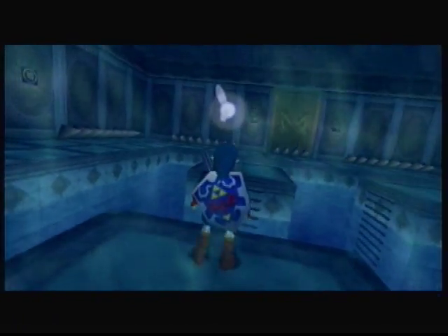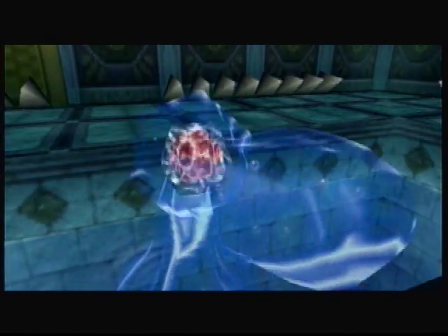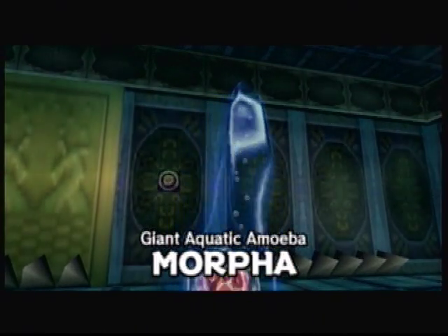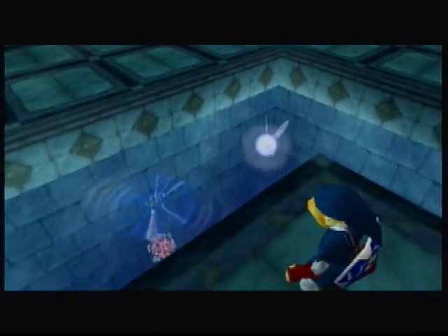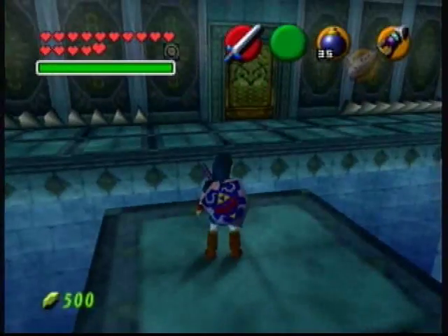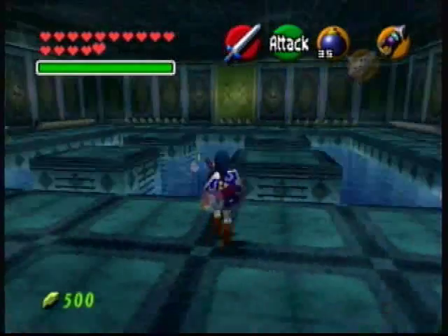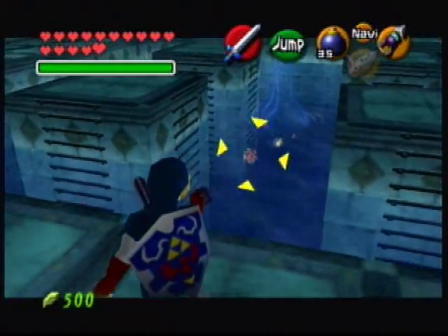The water is alive. This is Morpha — or Morpha, whatever its name is. Basically, to do this boss, they're gonna swing its tentacle thing at me. Your goal is to slash at that lone ball right there. This is arguably one of the easiest bosses ever.